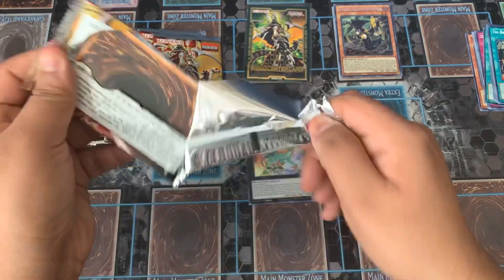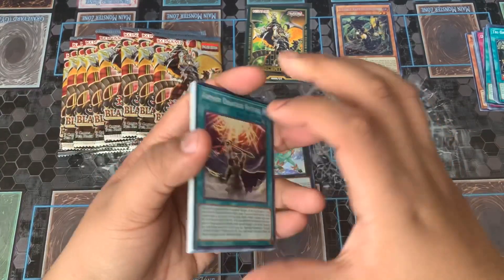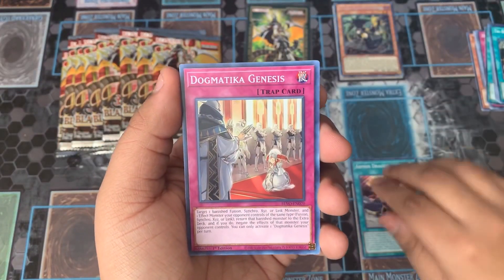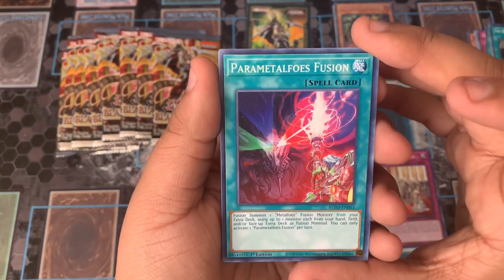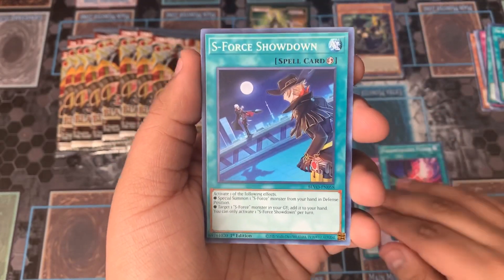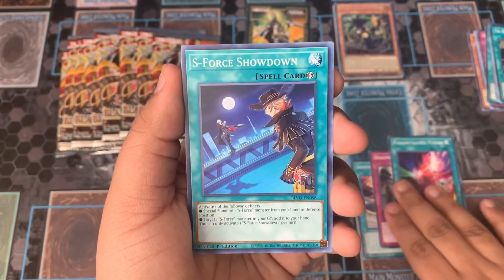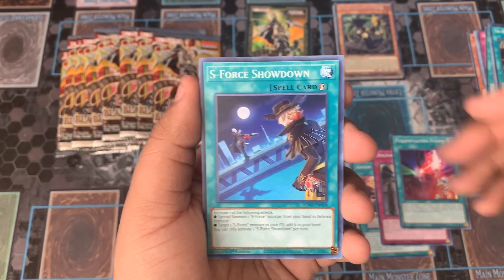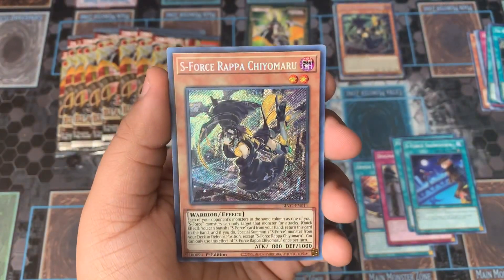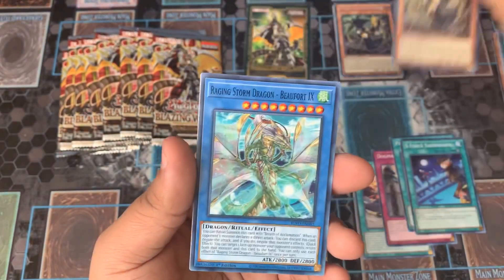Let's get into the third pack. Now that we pulled the Secret Rare, I wonder if we can pull another one. We have Armed Dragon Ritual, Dogmatica Genesis, and the new Metalfoes Fusion — I'm surprised none of those were high rarity. S4 Showdown, which has the Time Thief on it with some side frames. And one of the same Secret Rare again! We got S-Force Rappa Chiyomaru. We got two of the same Secret Rares, but you know what, I'm fine with that.